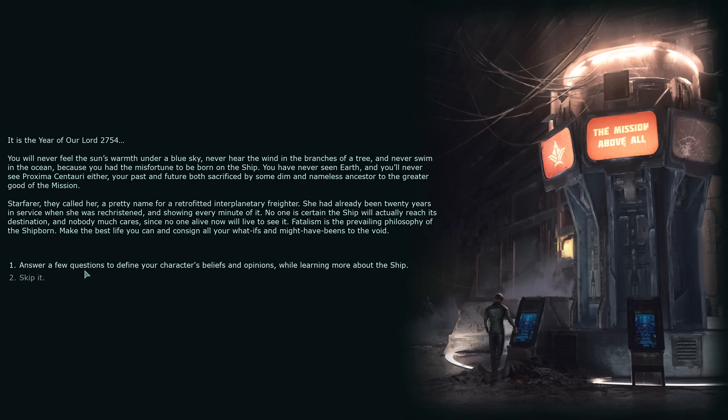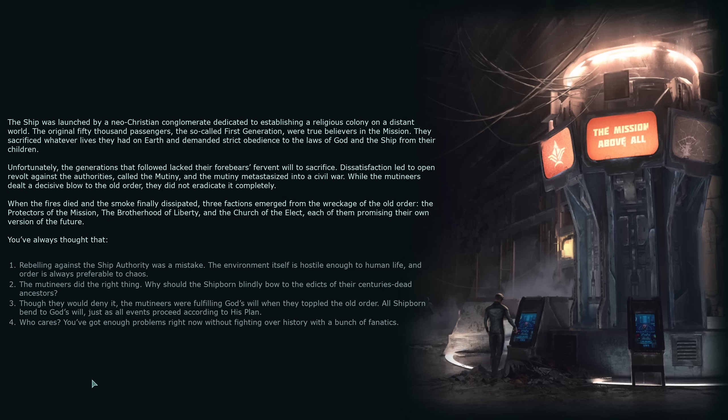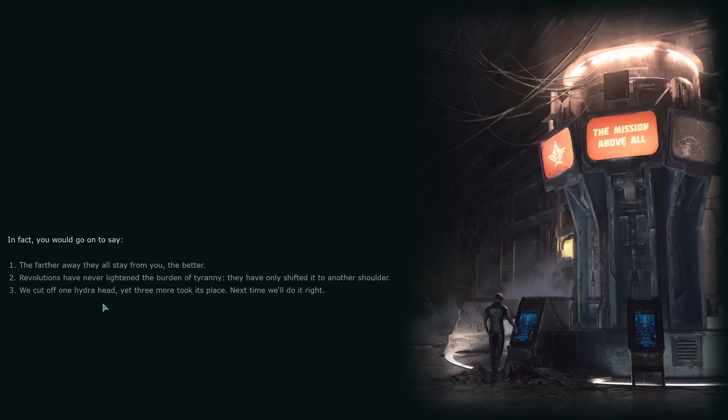We can answer a few questions to define my character's beliefs and opinions while learning more about the ship. The ship was launched by a neo-Christian conglomerate dedicated to establishing a religious colony on a distant world. The original 50,000 passengers — the so-called first generation — were true believers. Dissatisfaction led to open revolt called the Mutiny, which metastasized into a civil war. Three factions emerged from the wreckage: the Protectors of the Mission, the Brotherhood of Liberty, and the Church of the Elect. As for my character's view: who cares — I've got enough problems without fighting over history with a bunch of fanatics. The farther away they all stay from me, the better.